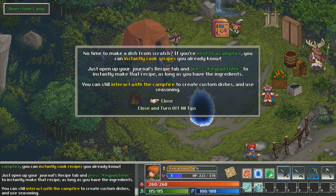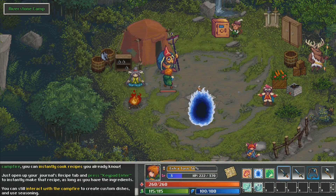No time to make a dish from scratch? If you're next to a campfire, you can easily cook recipes you already know — just open your journal's recipe tab and press keypad Enter to instantly make that recipe, as long as you have the ingredients. You can also interact with a campfire to create custom dishes and use your seasoning.